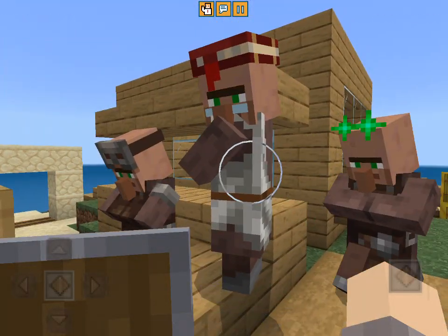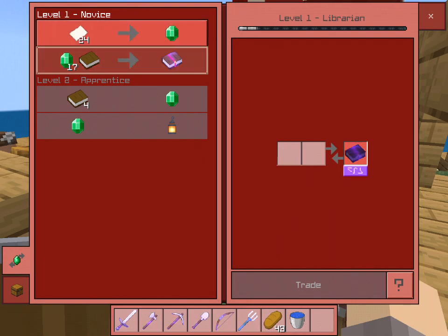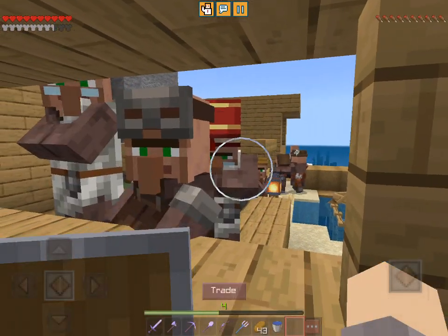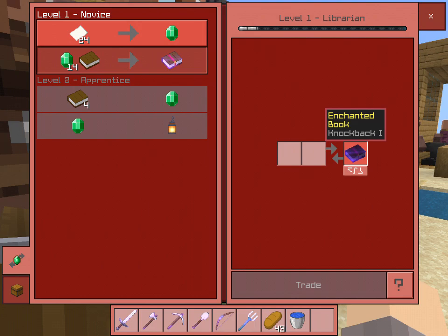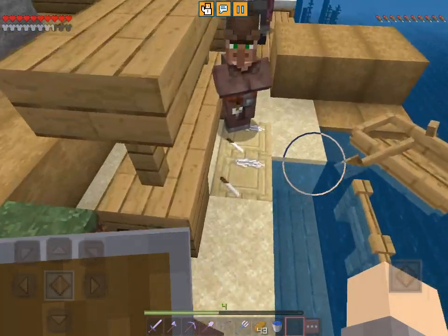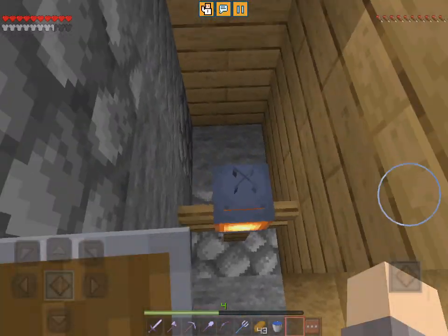I guess he has an anvil that we can use. Let's see what you've got — lure one. And what have you got? I'm actually gonna do it like all villagers do. Can I trade with you, good sir? You'll trade me knockback? Yeah. I don't really have any emeralds at home, so yeah.